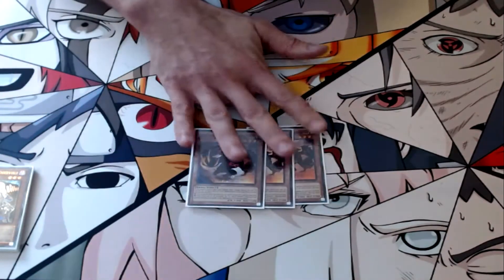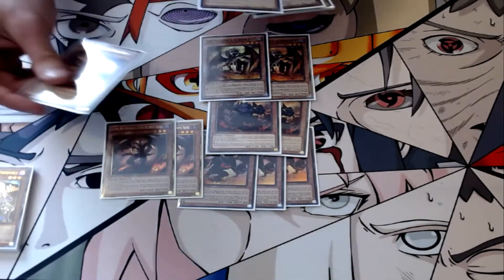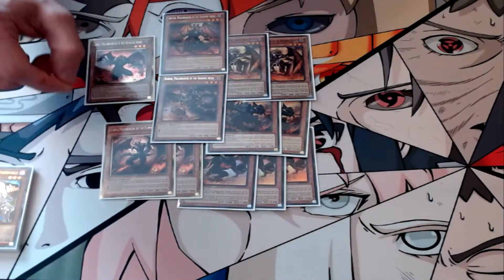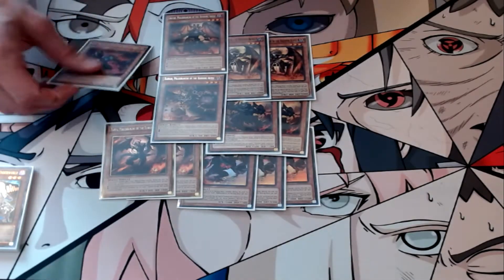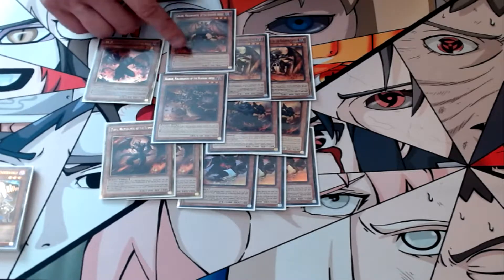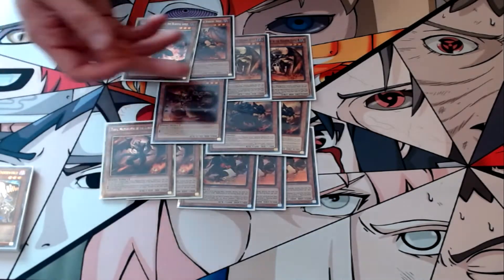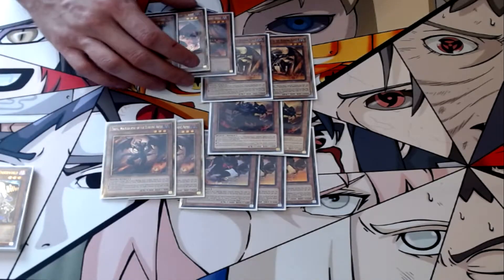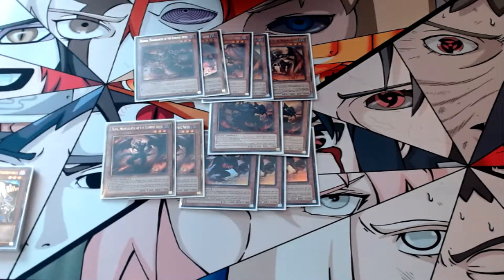For the Burning Abyss monsters, we played three Graf, two Seer, two Scarm, two Farfa, one Barbar, one Cir, one Cagna, and one Libic. I ended up cutting the Alich this weekend and actually missed it — it came up once. Alich and Cagna are very interchangeable; Alich forces your opponent to activate cards before they want to. Libic lets you extend when you draw a BA you didn't want.